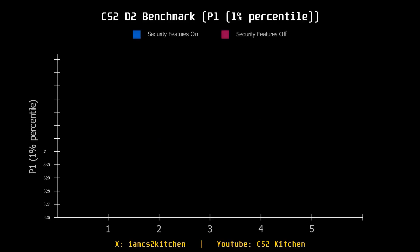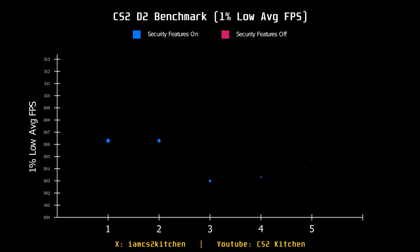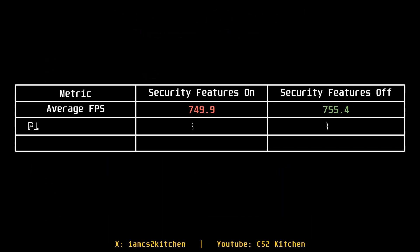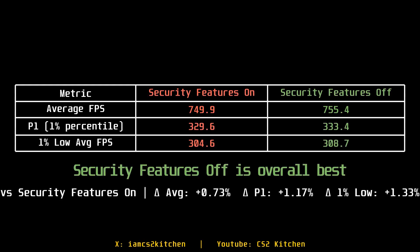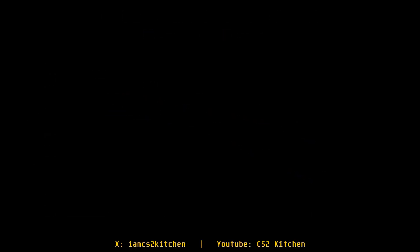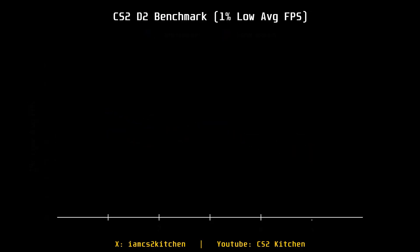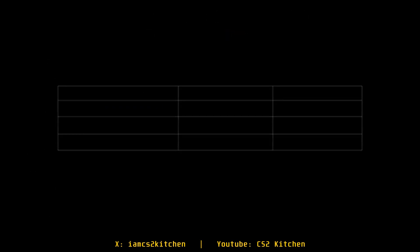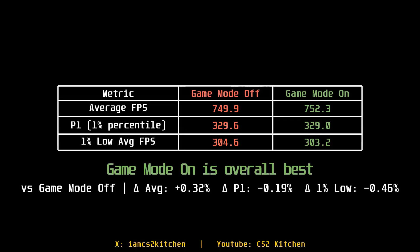Security features: on my laptop, disabling them improved performance by 4.2%, but on my main system the performance-to-risk ratio is too unfavorable — I'm leaving everything on, including Core Isolation. Game Mode is similar: on my 7900X3D leaving it on leads to substantially better performance, but on the 9800X3D it barely matters. This shows how variable these settings are — don't blindly copy someone else's config.